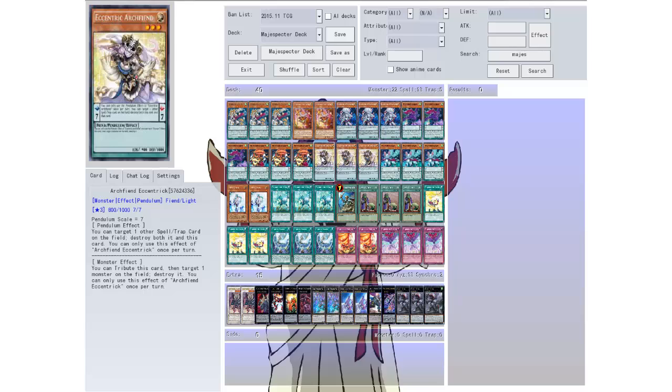Then there's another non-Mage Specter card: Arc Fiend Eccentric. Level three, scale of seven. Pendulum Effect: you can target one other spell or trap card on the field — destroy both it and this card. You can only use the effect once per turn. So instead of running MSTs or stuff like that, you use this guy. You can also tribute this card to target one monster on the field and destroy it, once per turn. So in the pendulum zone it can destroy spell/traps, and in the monster zone it can destroy monsters. We run three of those. The scale of seven helps you get pretty much everything in your deck special summoned.